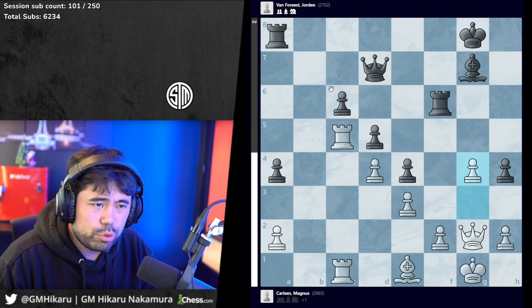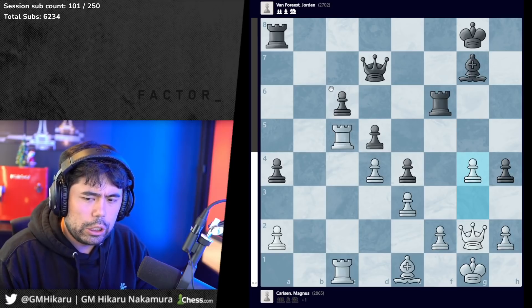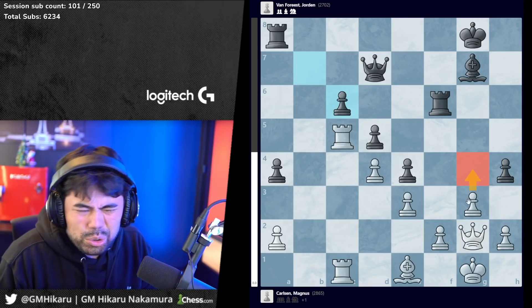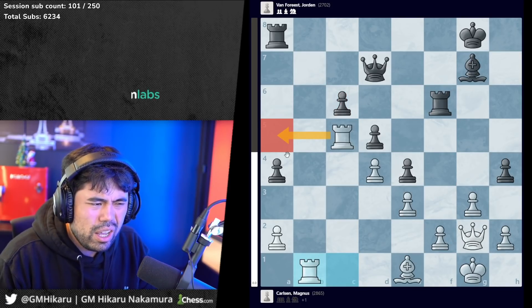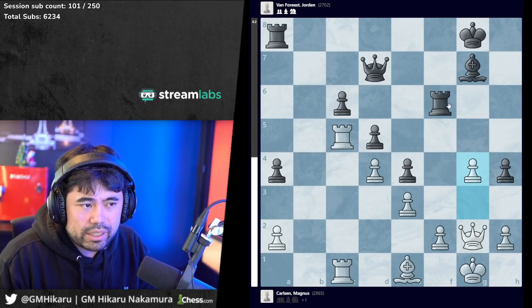Magnus trades the pawns on c6 and plays g4. This is a very committal move, and I think this is a signal that Magnus is feeling a little uncomfortable, because this could create some weaknesses. It feels like rook b1 and maybe rook a5 gives some play. When Magnus plays g4, it's a very clear sign he's very worried about the kingside attack.